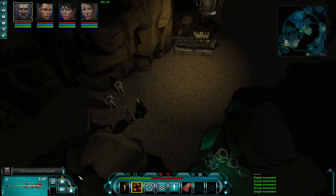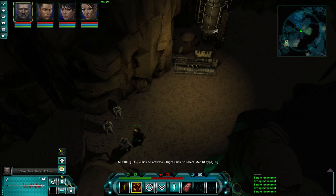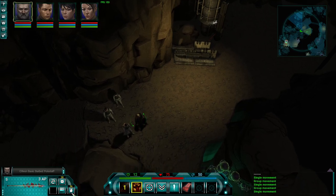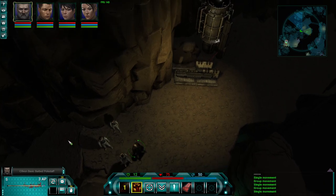Tip number 4 — and I did not realize this — if you right-click on grenades or medkits in the bottom left, you can select which one you want to use. This is particularly important for grenades because you'll have different types you'll want to use at different times. So right-click with the mouse to open up the selection and choose which grenade you want.